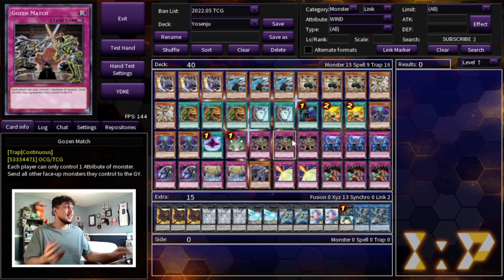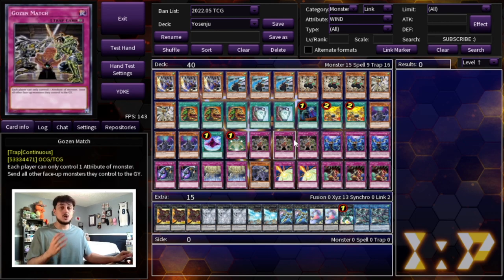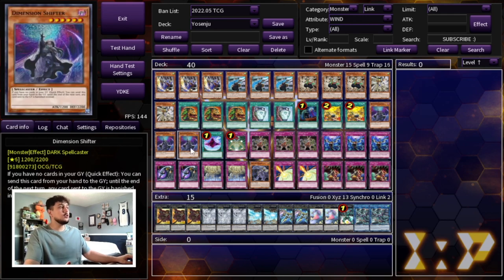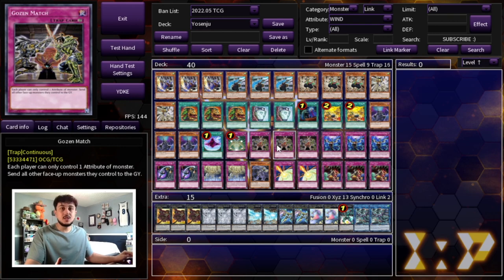We're also playing three Gozen Match. Gozen Match is specifically really good for the Spright matchup but also great overall — into Swordsoul, Punk, and Despia, since Despia plays both Lights and Darks so they have a hard time playing around it. Spright just folds to this card. The best part is that all your Yosenju monsters are Wind, so you can play around Gozen Match freely. Think about it: Shifter against a Tearlaments player shuts them down; Fissure plus Gozen Match against Spright shuts them down; the same board cripples Punk or Swordsoul too.